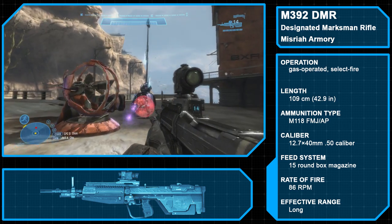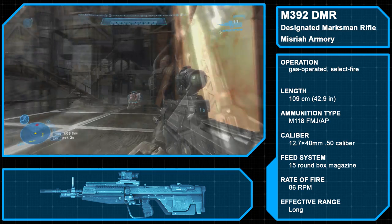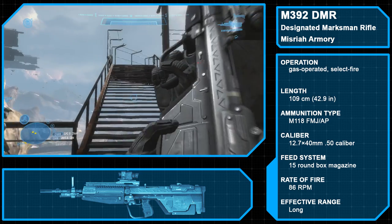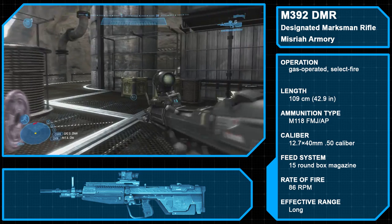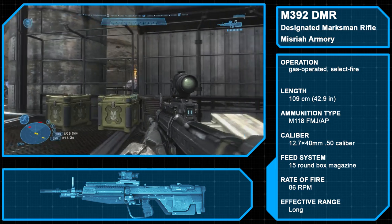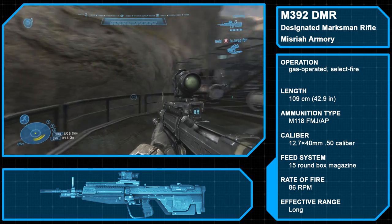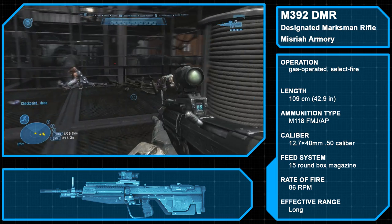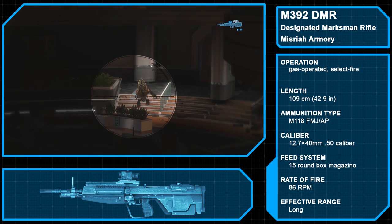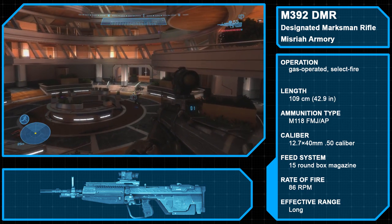The M392 Designated Marksman Rifle is a Misriah Armory-produced, gas-operated, air-cooled, select-fire bullpup rifle. Its magazine holds 15 7.62x51mm M118 Full Metal Jacket armor-piercing rounds. Adopted into service in 2512, the weapon served as the primary armament of the UNSC Army Squad Marksman and Recon units, though largely supplanted by the BR-55, especially after the introduction of its heavy-barreled variant in 2548. The DMR has a built-in iron sight but can also be outfitted with a rail-attached EVOS-D smart-linked scope capable of 3x magnification, making it ideal for mid- to long-range engagements.